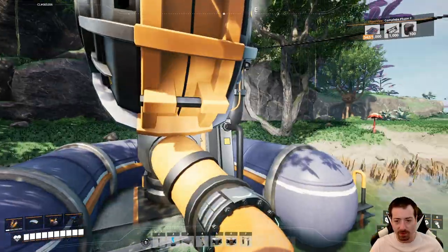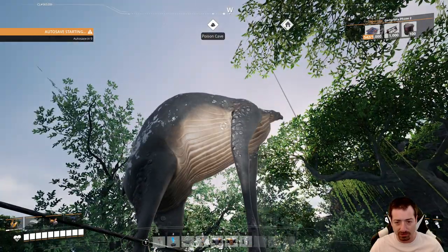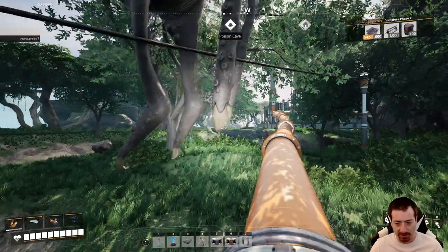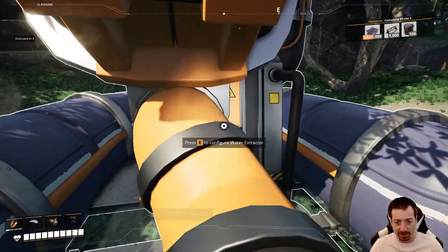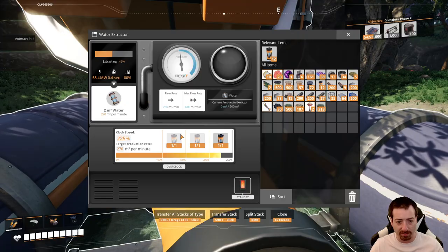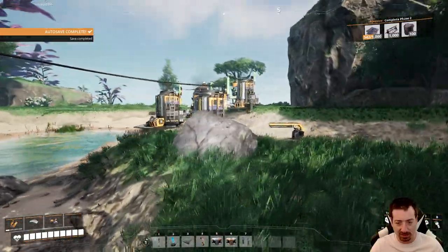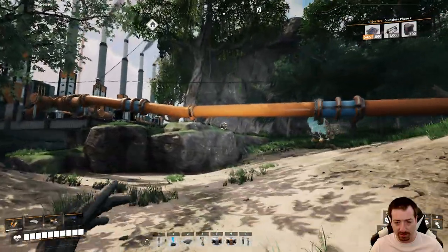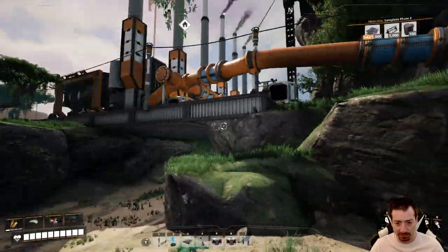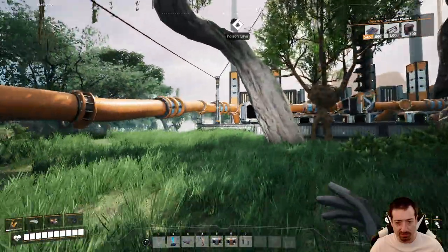Hello everyone, Crydax here and welcome back to Satisfactory 1.0 release, where we continue to trap these things because they have no capability of escaping. Since last episode, we overclocked our water pump so it can extract enough water for six coal generators, and if all is going according to plan, we should have those six coal generators running smoothly already. Let's go double check on everything.